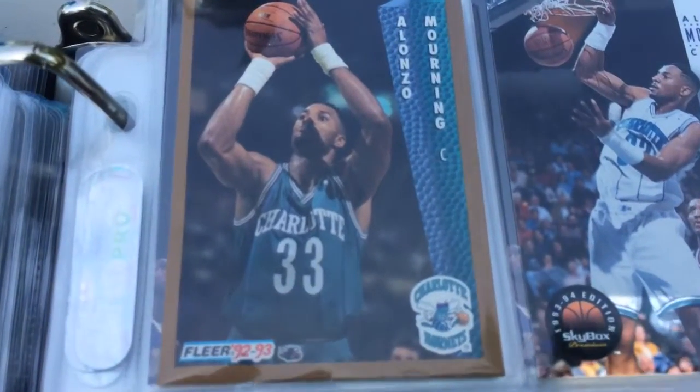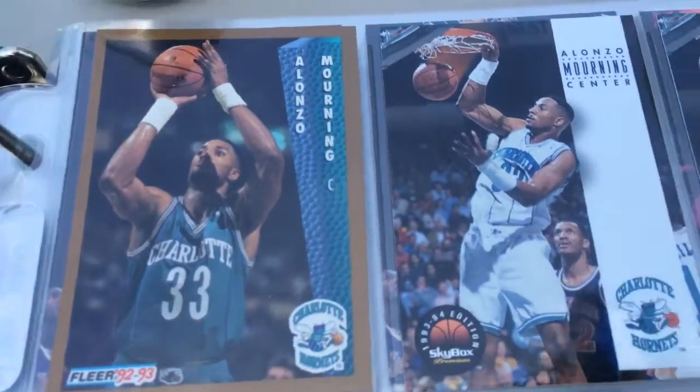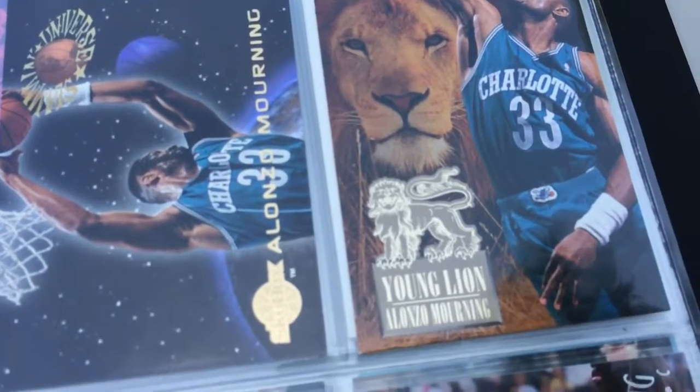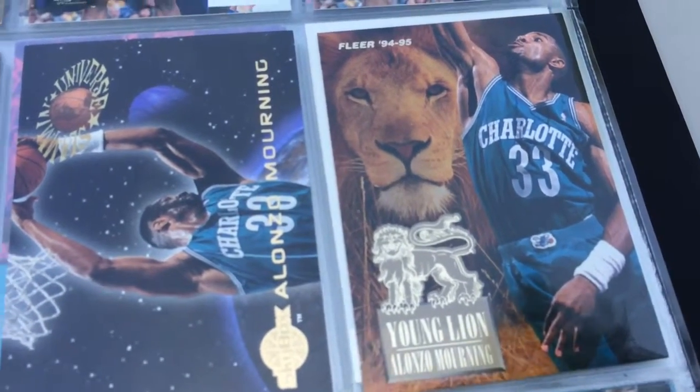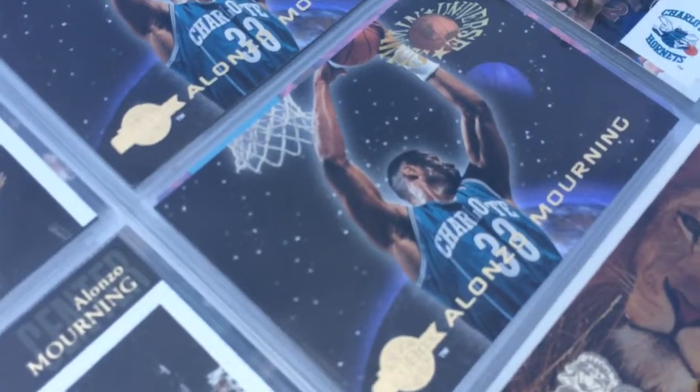Fleer 92-93, also his rookie year, although it doesn't say rookie card. Skybox — those are cool cards. Some inserts: Young Lion, Fleer 94-95. These are cool. These Slim and Universe cards.